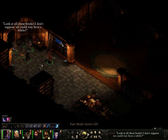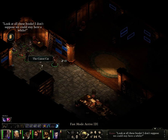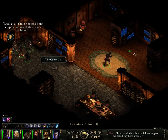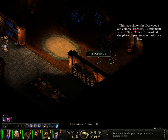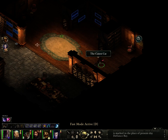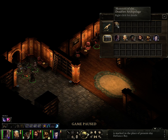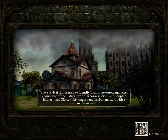Look at all these books. I don't suppose we could stay here a while. We could actually take all of these and be in the fair. This map shows the Deerwood Old Colonial Borough. Someone called New Dunreed is marked in the place of Present Defiance Bay. Cool. Alright, we're done here. It just looks cool — I just wanted to take a look at it.